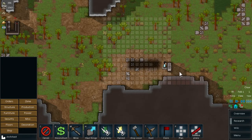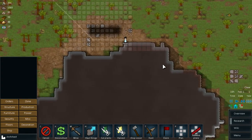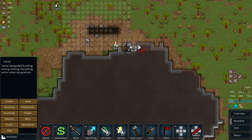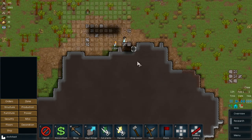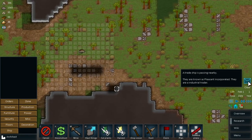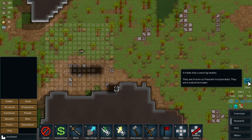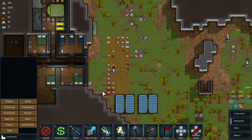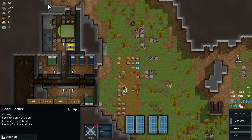Let them dig and they can focus on doing that. Pearl is really good at digging so she will do this job for us. Actually, we don't need to dig that part, so let's cancel it. A trade ship is passing by - industrial trader. Well, we can have a look at what the industrial trader has on offer. Pearl, you go.